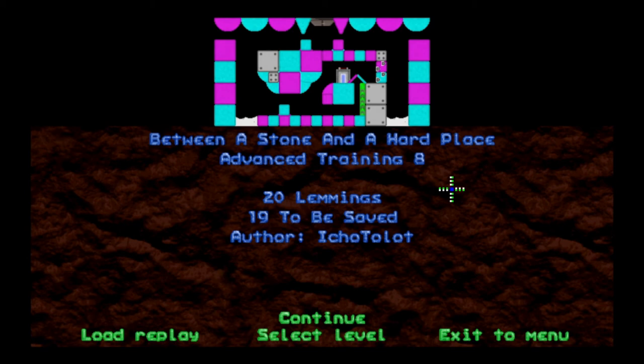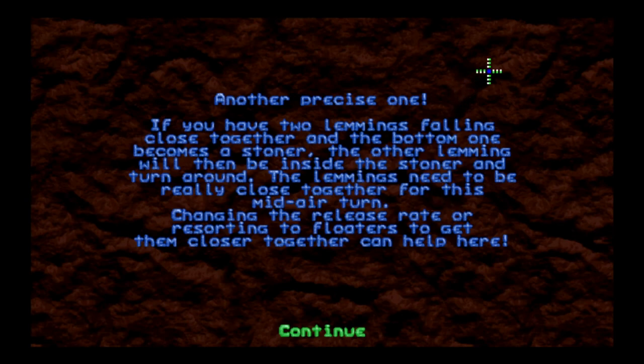Howdy y'all, I'm around the wheel, you're watching the Neo Lemmix introduction pack. Last time we ran into some pretty advanced training, but some advanced trainings are not as advanced as others, and I think hopefully that will be the case with the next few levels. Today's first one is 'Between a Stone and a Hard Place' — 20 lemmings, we must save 19. If you have two lemmings falling close together and the bottom one becomes a stoner, the other lemming will then be inside the stoner and turn around. The lemmings need to be really close together for this mid-air turn. Changing the release rate or resorting to floaters to get them closer together can help. This seems more like taking advantage of a glitch than an actual intended mechanic.